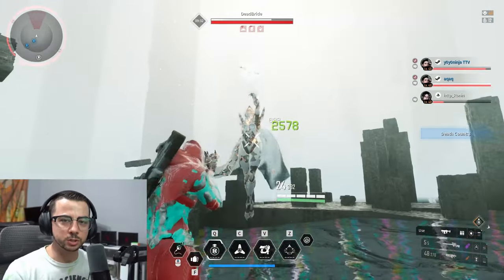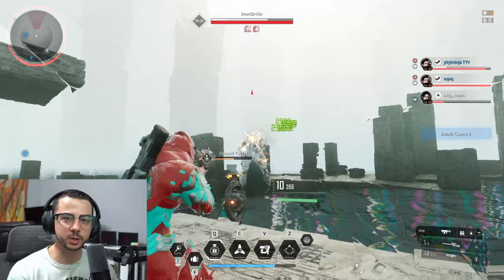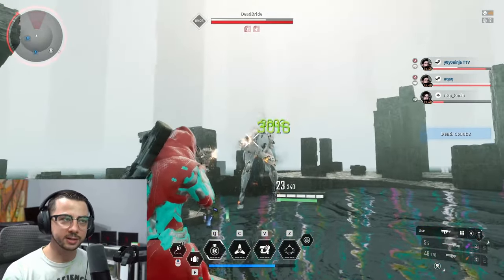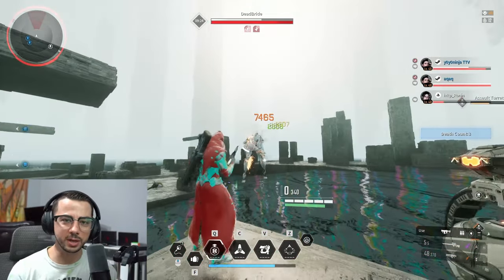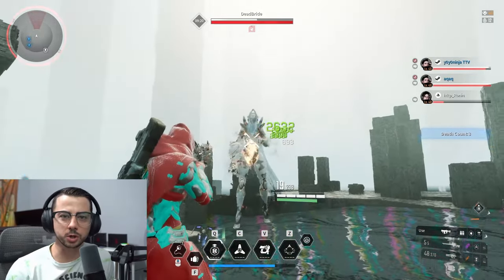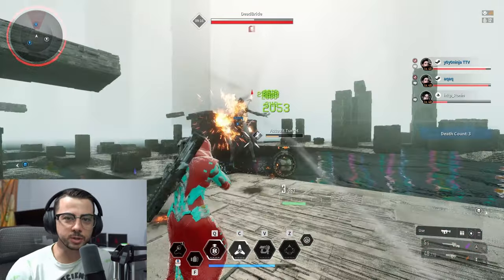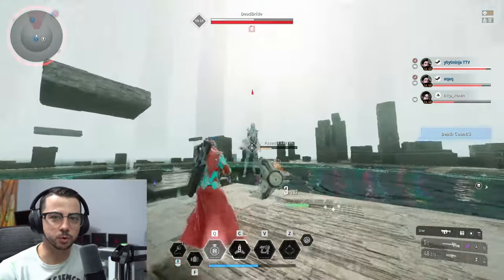Whenever she goes into her staggered state bending over, that's when I try to lay in my maximum amount of DPS onto her shoulder pauldron, as I'm trying to get it to turn yellow so that we can get her into another stunned state. One of the first abilities we're going to show is the missiles that she can shoot at you. These do pretty good damage, so you're going to want to try to avoid these and move out of the way.